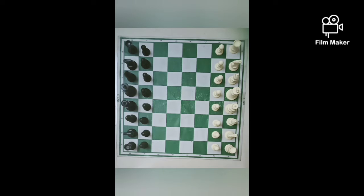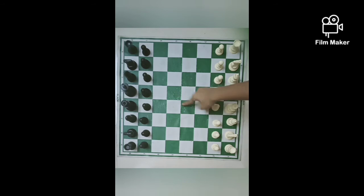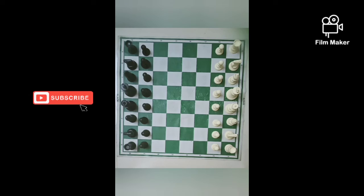As we know, in each and every game, white plays first. We should occupy these 3 by 4 squares — these 4 squares we must occupy with the pawn, and these 3 and 3 squares we must occupy with our minor pieces.